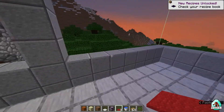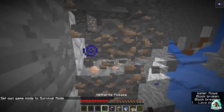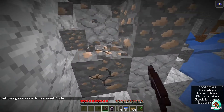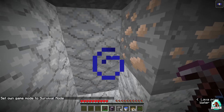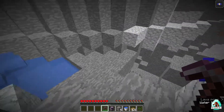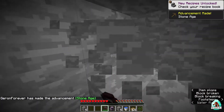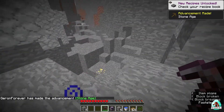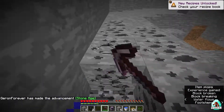If you want to create your own, go underground and collect 31 iron ore blocks. Also collect 8 cobblestone blocks and find at least 6 pieces of coal.